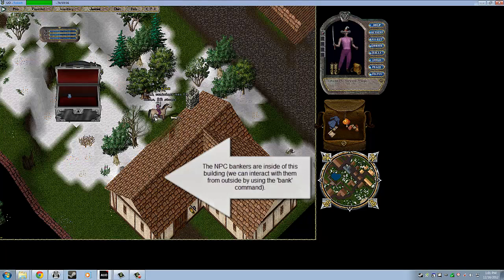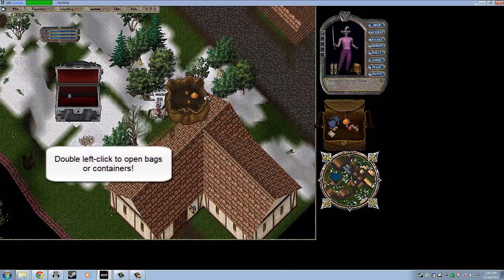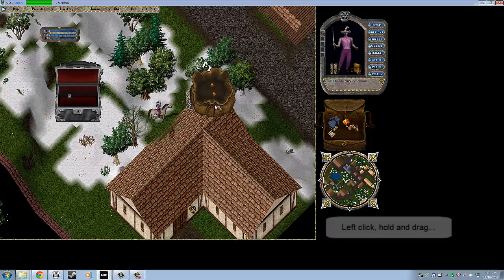Let's open up the bank again by typing 'Bank'. The next thing we need to do is — there will be a yellow check in your bank rather than a pile of 1,000 gold. You need to left click that check to the main part of the bank and double click it, and it will turn into a pile of 1,000 gold, which you want to put in your backpack so that we can go train some skills with that money.